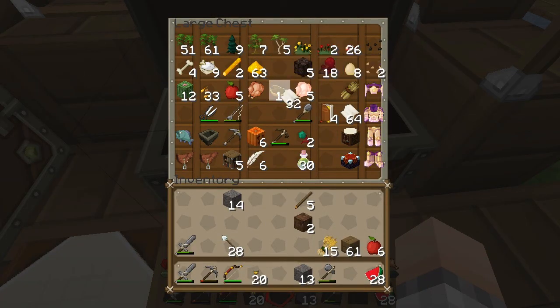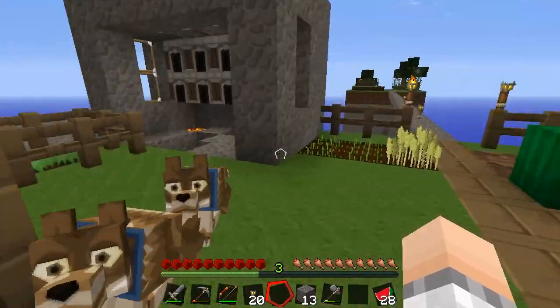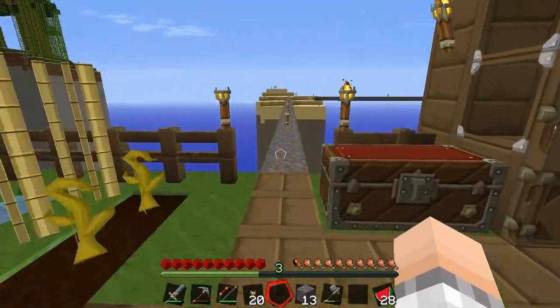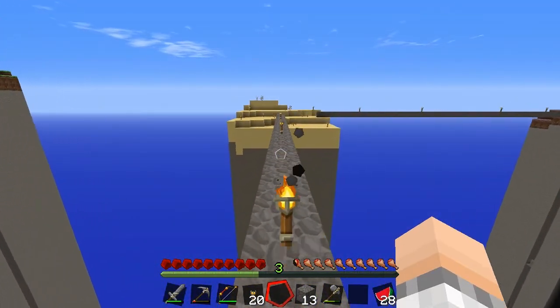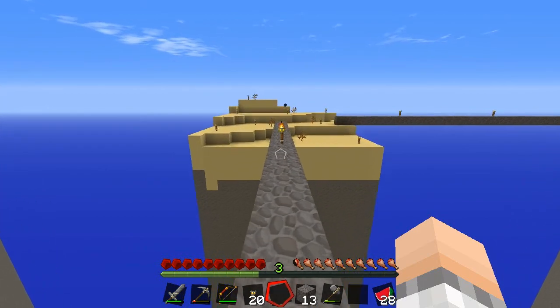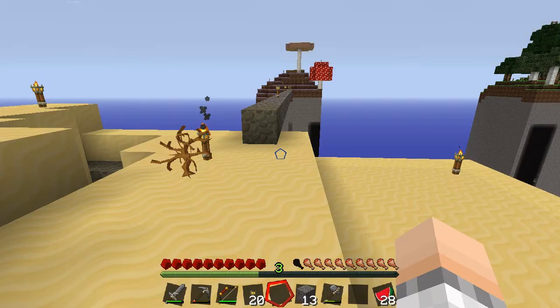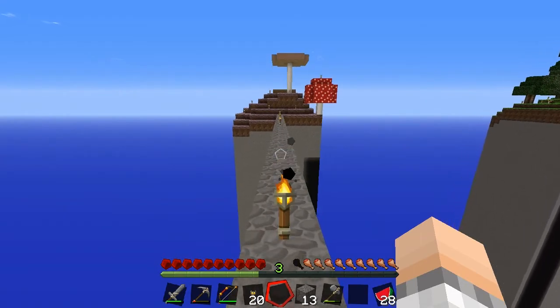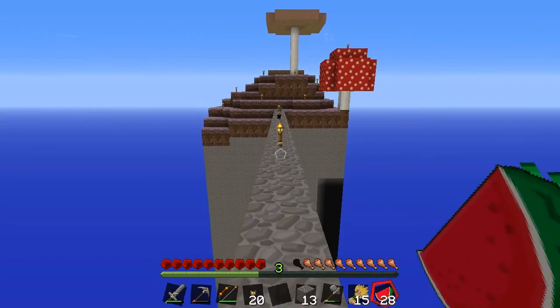Then you need three books to make a bookshelf, so you do the math on that — it's gonna be a lot. I got myself 15 pieces of wheat, let's go over to the Mooshroom Island and go downstairs and breed all of them, basically as many as we can find, and do the whole slaughtering thing later.